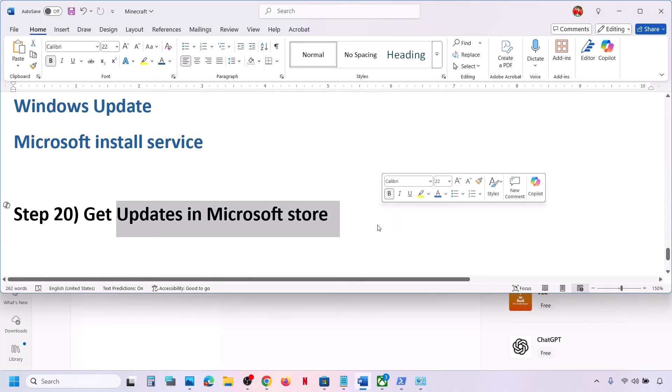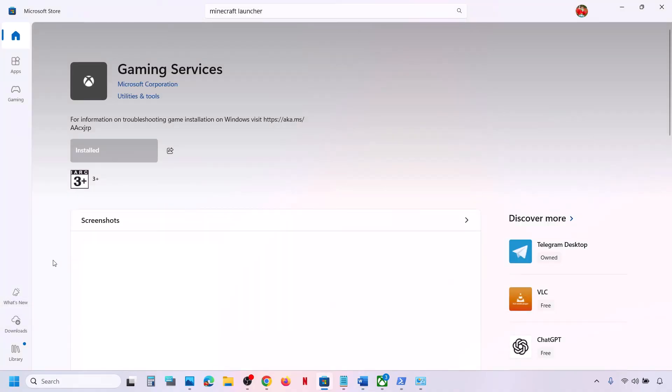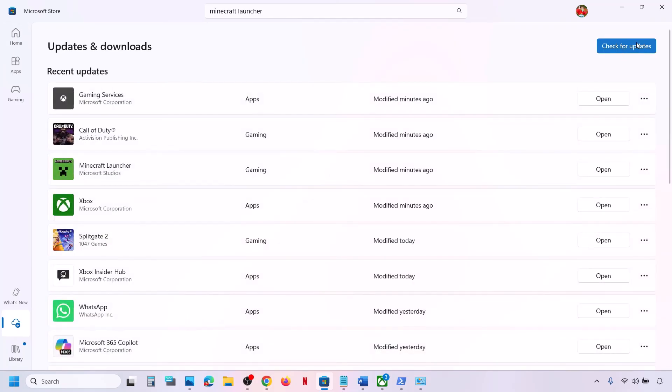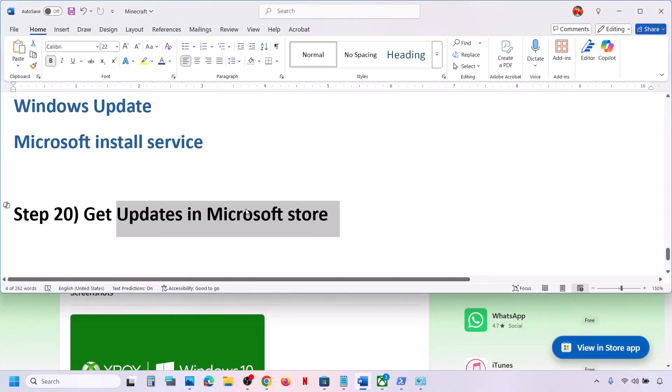If that does not work, check for updates in Microsoft Store. Open Microsoft Store, go to the Downloads tab, click Check for Update, and if an update or Update All option appears, update everything from here, then check.